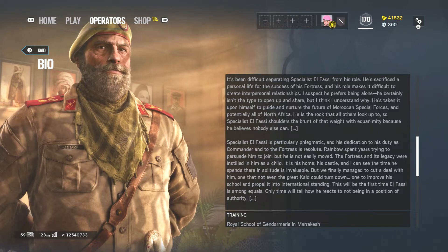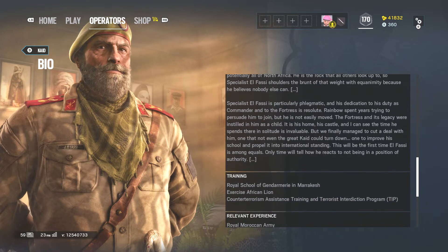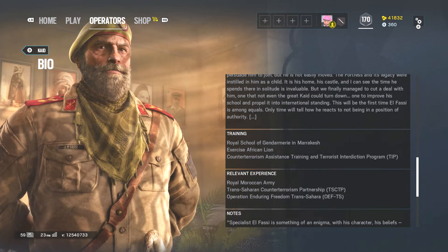Specialist El Fassi shoulders the brunt of that weight with equanimity, because he believes nobody else can. Specialist El Fassi is particularly phlegmatic, and his dedication to his duty as commander and his fortress is resolute. Rainbow spent years trying to persuade him to join, but he is not easily moved. The fortress and his legacy were instilled in him as a child — it is his home, his castle, and the time he spends there in solitude is invaluable. But we finally managed to cut a deal with him, one that not even the great Khayyid could turn down — one to improve his school and propel it into an international standing. This will be the first time El Fassi is among equals. Only time will tell how he reacts to not being in a position of authority.